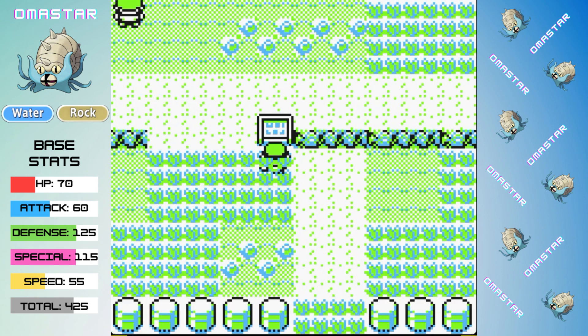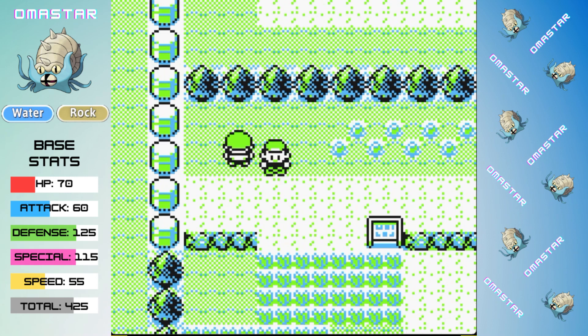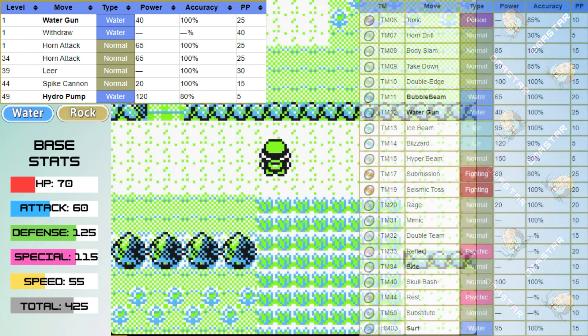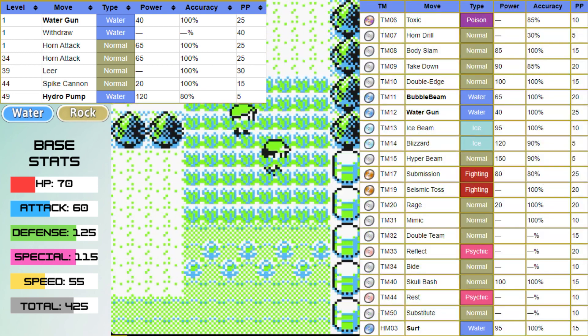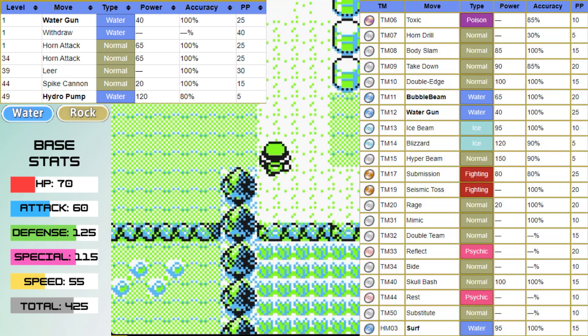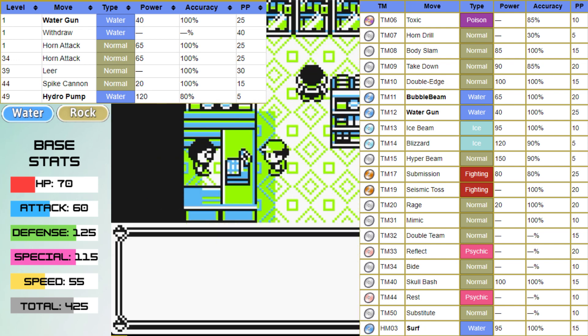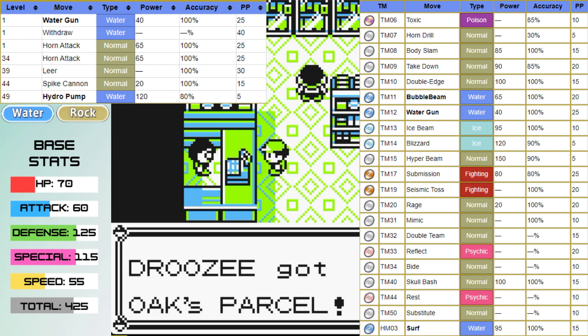Now that we're out of the early rival battle, let's take a look at Omastar's moveset. Overall, these moves aren't great, but thankfully, thanks to the TM learnset, we're going to get a lot of really good options. We get STAB Surf, Ice moves, Body Slam, and that's going to give us a great variety of moves for this run.